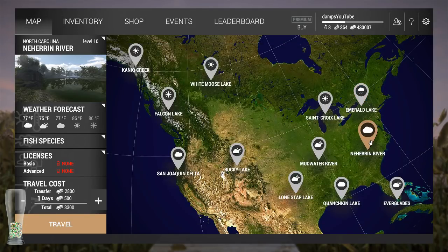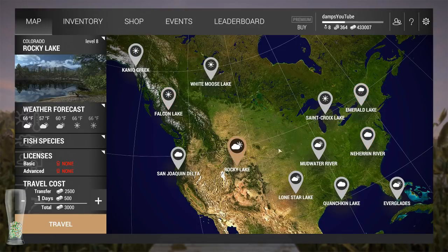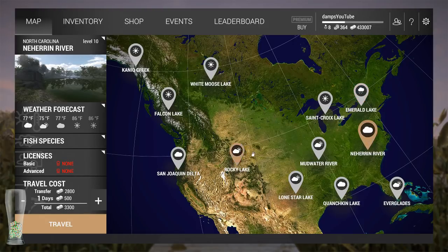Don't go to the other locations. Walleye, dollar for dollar and pound for pound in money and XP, is probably the best fish you can have - truthfully, until you get pike. So stay in Emerald Lake; it's probably going to be boring, but ride it out. Fish for some pickerel or perch if you want, but don't waste money going elsewhere and buying additional licenses. It's kind of a money pit.